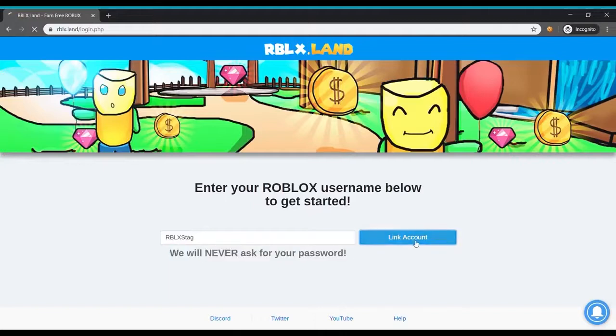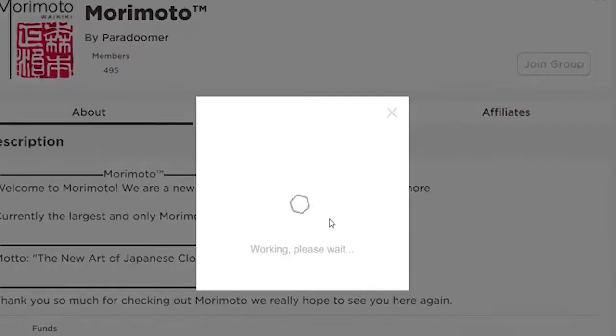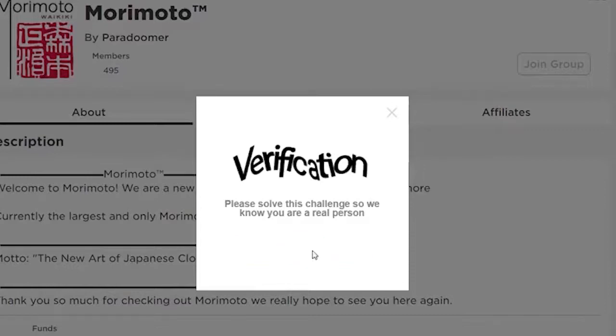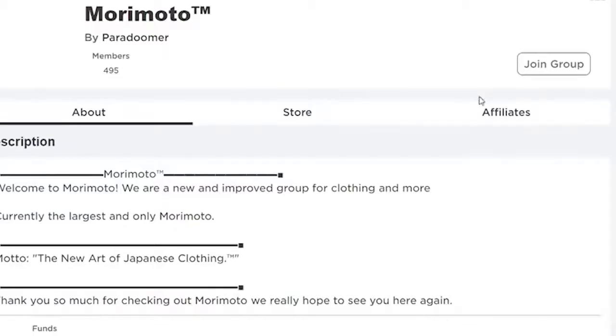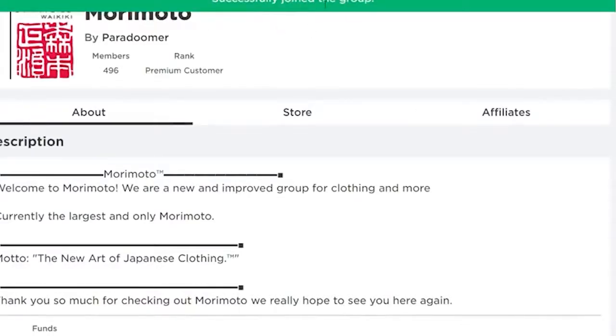Sell your items. Have you made something awesome that you want to share with the Roblox community at large? Selling your items can be a great way to make yourself some Robux. Whatever you've made, setting up a marketplace page for it and getting the word out there means you can guarantee at least a few people will see it and possibly even buy it for their avatar.